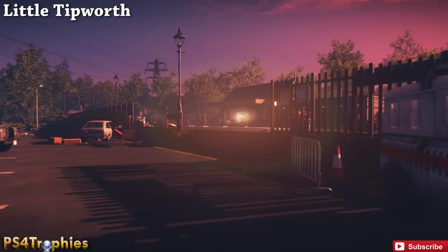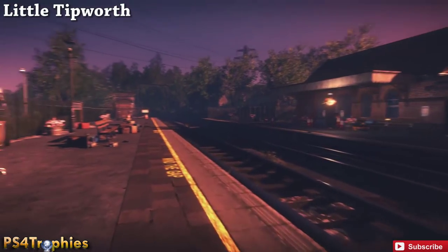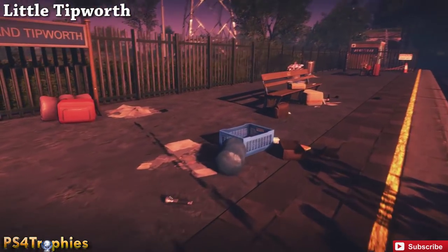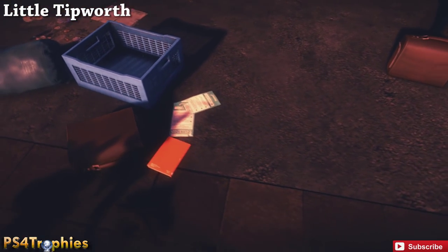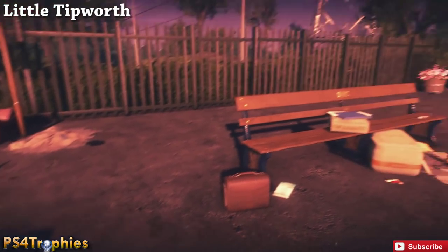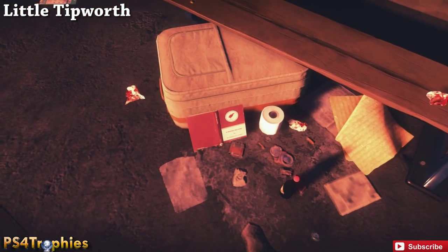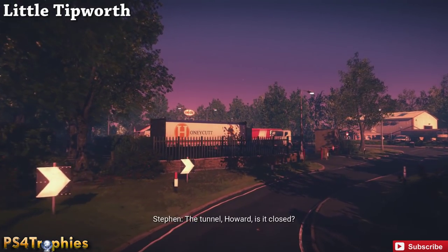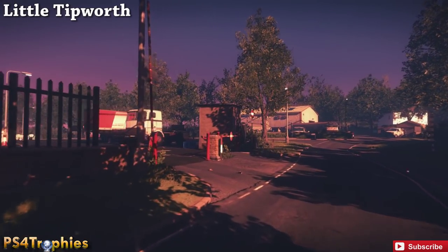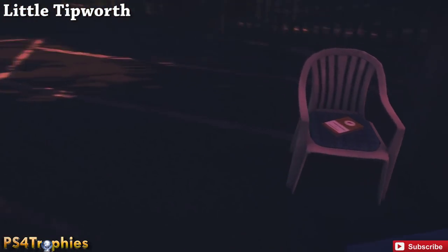Continuing along the main road, if you take a right you'll come up to the train station. Don't cross the tracks - instead go left and you'll see a book sitting on the ground right by a blue crate. It's upside down so it's kind of hard to see, but you can tell by the binding. Then there's another one right behind you on the bench next to the cooler. Following the main path to the gas station, go straight to the right and you'll see it sitting on the chair right behind the radio.